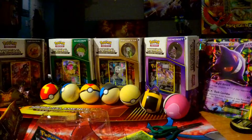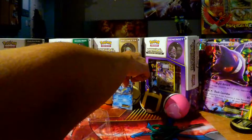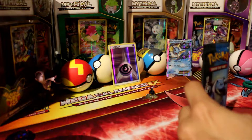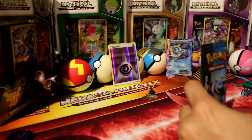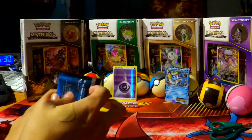So here we go, first package — Pikachu. We're going to go ahead and open this. I'm going to do the 3-2 trick. I still haven't learned what the trick is for the Generations packs, I can't even remember if the 3-2 trick works or not. But let's go ahead and open this.